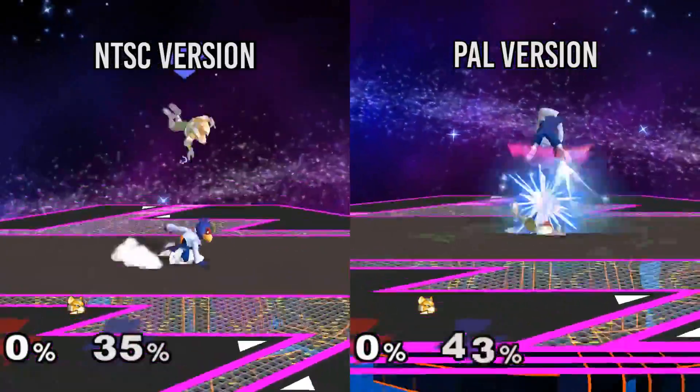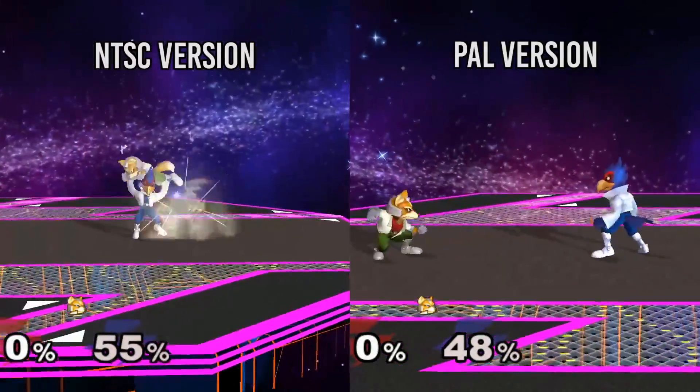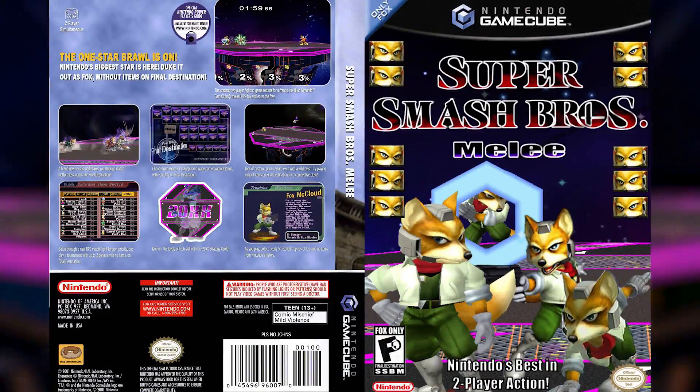On top of this, Fox can tech out of Falco's down throw in PAL, which makes it harder to combo into shine, since Fox isn't forced to stay close to Falco after his down throw anymore.